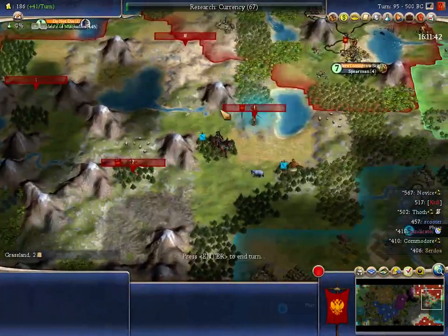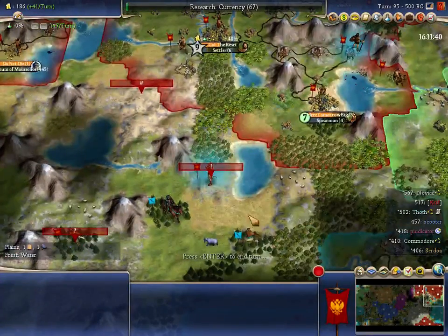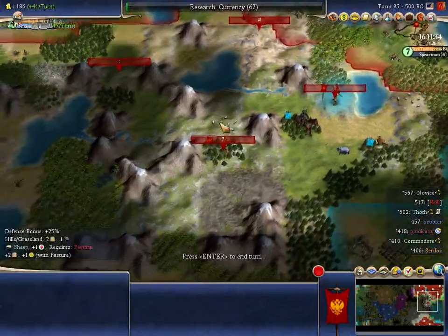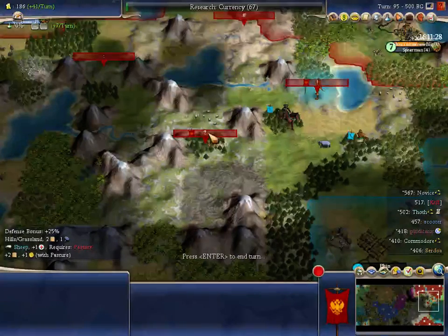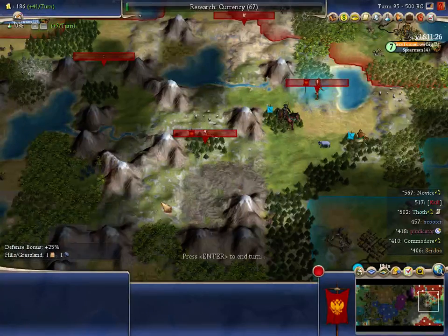These cities can just build wealth until they hit size four and make 12 hammers per turn, and then build catapults and whatnot — just mass produce. I plant this city, I chop in two immediately for the granary. But there's no food there on the inner ring anyway, there's nothing for it to work. Honestly, is this whole dot map even worthwhile?